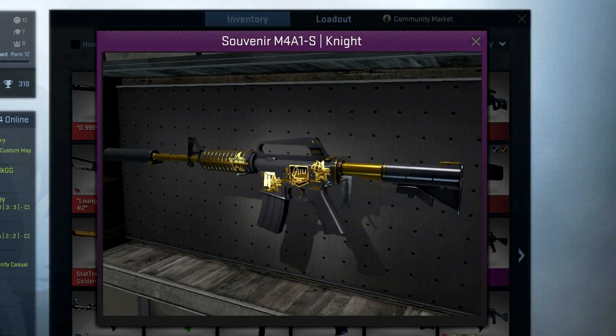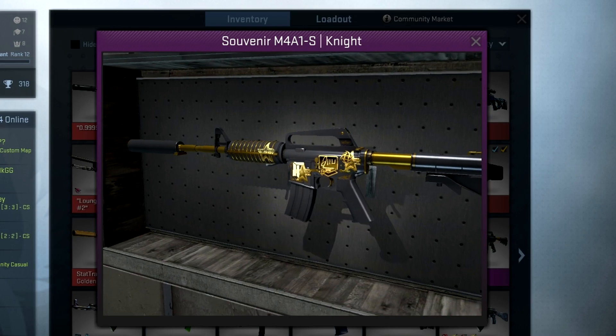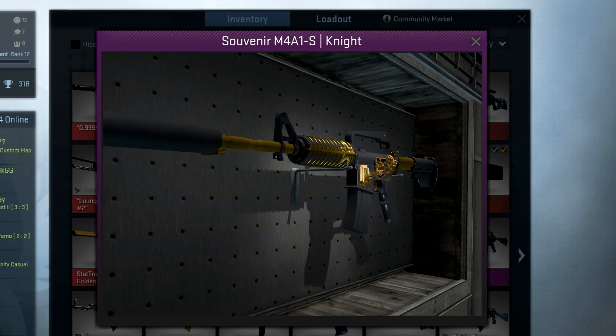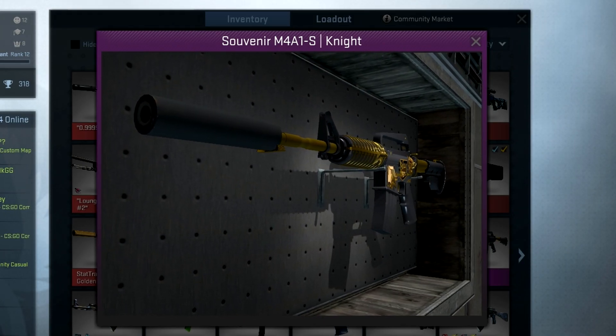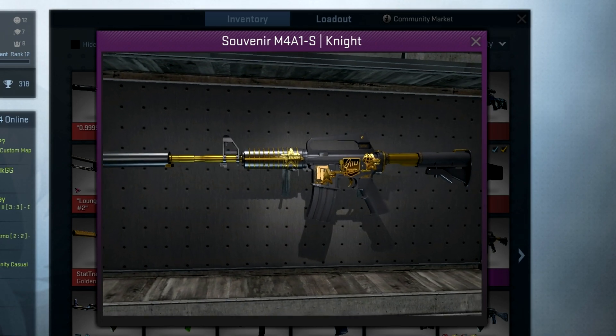If you guys are wondering how you actually get the cases that can unbox skins like these - if you're watching the Pro Tournament and you have your Steam linked with your Twitch, at the end of every round you have a very very low chance of actually getting a drop for one of these cases, and then there's an even lower chance of actually getting a good skin if you try to open those.